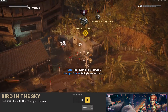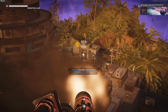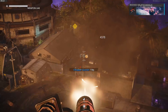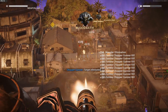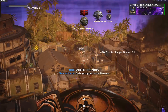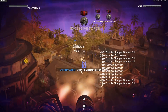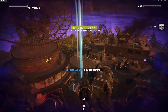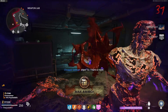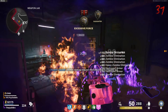The 18th challenge of the season is called Bird in the Sky. To do this challenge, you have to get 250 kills with the Chopper Gunner. The challenge is really easy. I recommend using the Chopper Gunner during one of the defense waves, because a ton of zombies spawn in on the defense waves — you can pop the Chopper Gunner, it will help you fly through the defense wave and you'll get a ton of kills that way. You can also just use the Chopper Gunner naturally while playing. It's one of the best killstreaks you can use in zombies, so always have it on you. You can also use it during your X-Fill to get a lot of kills that way as well.